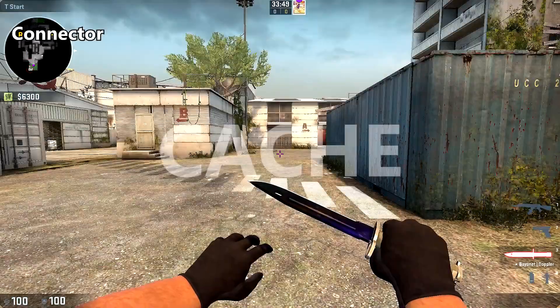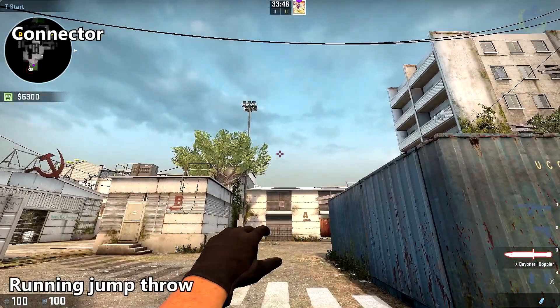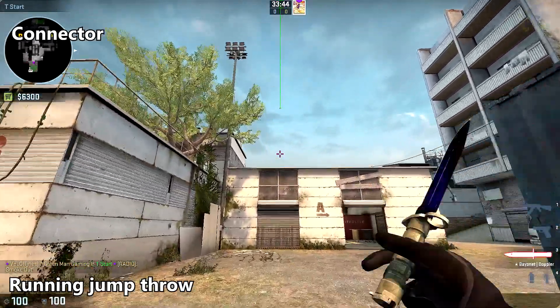And now we will move on to Cache. To smoke off middle, come up to the third line in the ground here, aim at the height of this branch in the trees, and do a running jump throw.